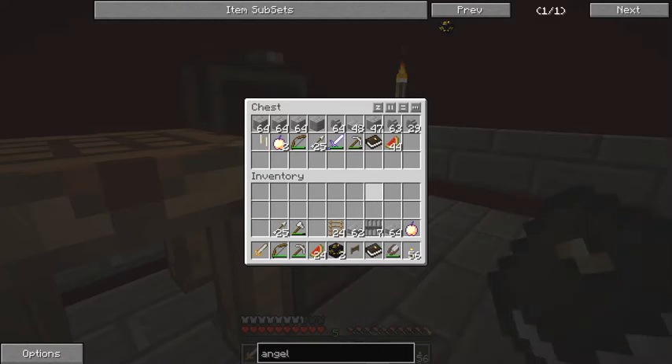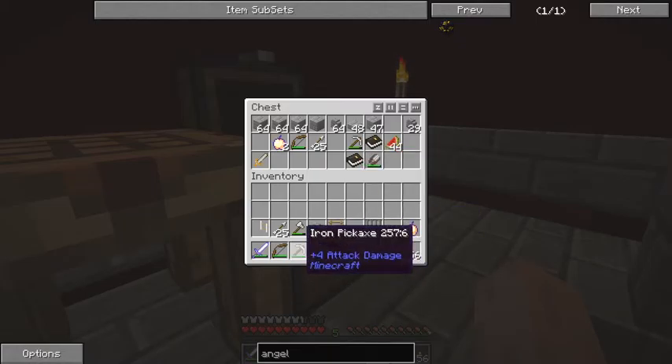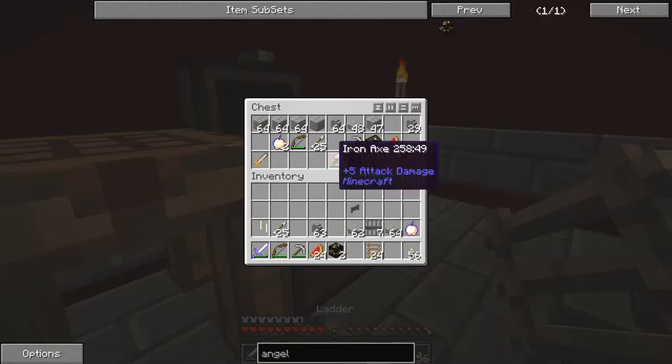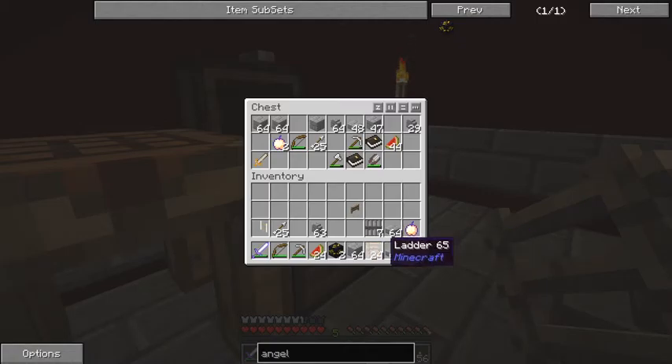We've got slabs, we want walls. I'm going to take the angel blocks, I want some stairs, I want a rope ladder, I've got a bow and arrow, and I want a sword. I don't want my questing book, I don't need an axe. I'll take a gate with me just because we might need a gate. We'll certainly need some bricks, some slabs, and some walls.